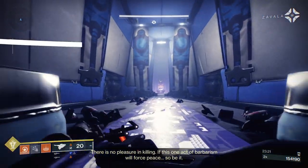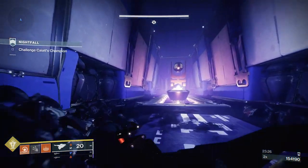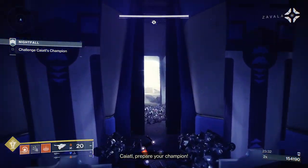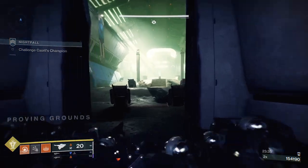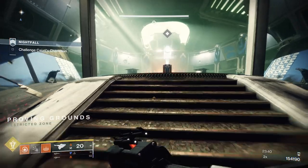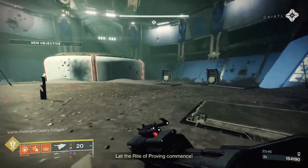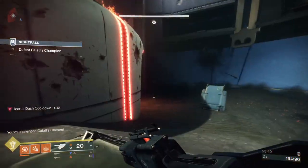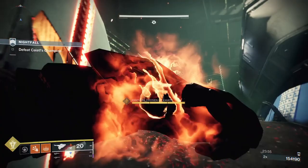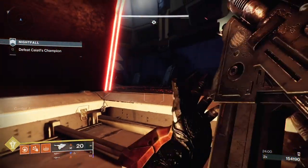The Cataclysmic is a great solar linear fusion rifle from Vow of the Disciple. There's another legendary solar linear from Season of the Hunt with High Impact Reserves. The Cataclysmic has Bait and Switch — you need to hit one shot with each of your weapons, then when you shoot the linear fusion rifle you proc Bait and Switch, which is about a 20-25% damage boost for roughly seven seconds. The first roll I ever got had Bait and Switch and Four Times the Charm — I lucked out and got the god roll straight away.